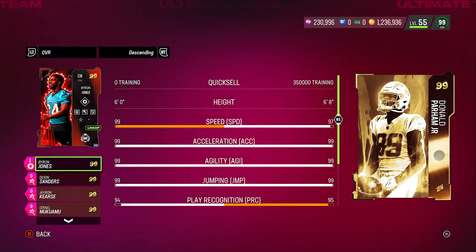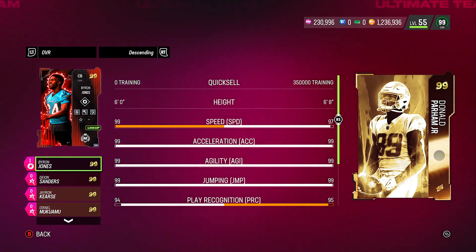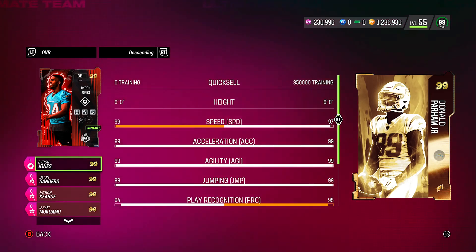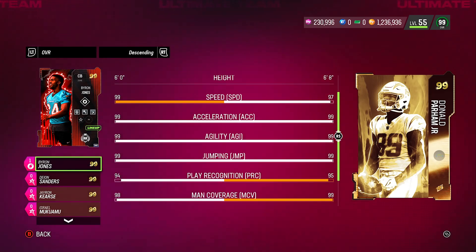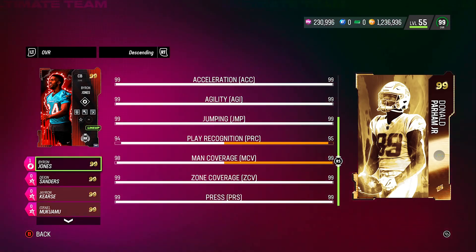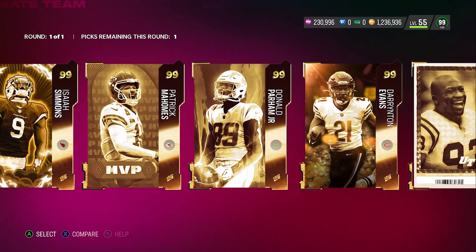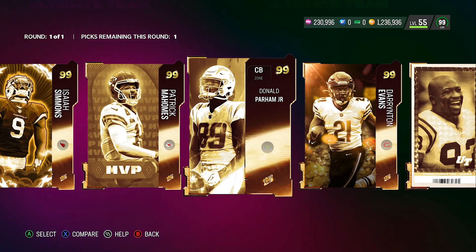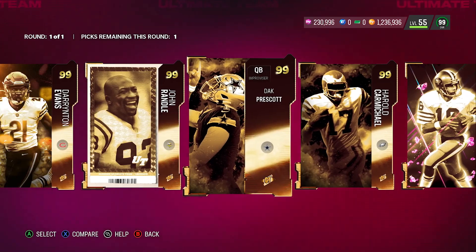Donald Parham as a cornerback — here's the thing about very tall cornerbacks: they run funny and really don't play the way I'd expect. As a tight end he was great and I really believe they should have kept him there, but as a cornerback I won't say he'll be that overpowered. His stats show 97 speed with a lot of 99s in press and coverage, but based on how tall cornerbacks function I'm not going to pick him as a top choice.